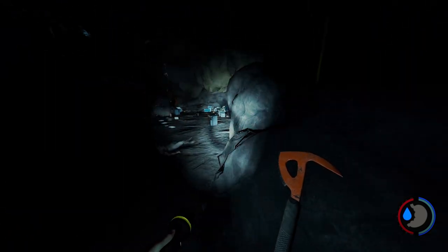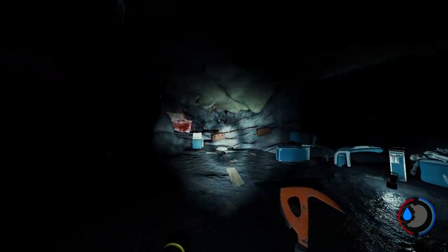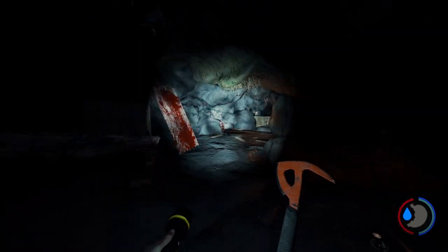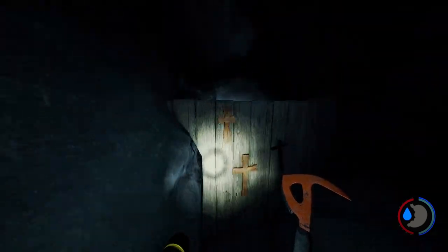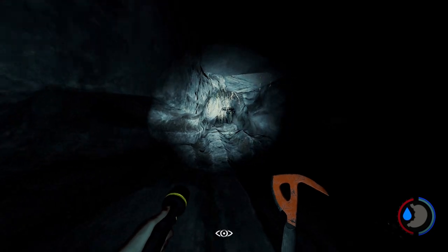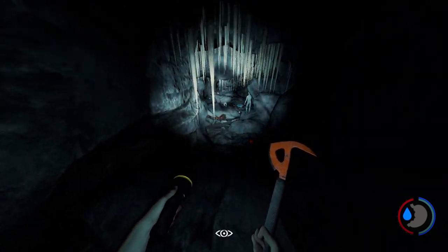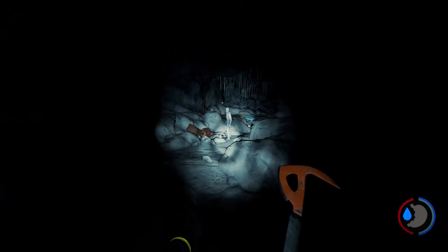Once you come down the rope, turn around and follow this down through here — through all the mess and all the blood and gore and loot. You want to come to this barrier and go ahead and break that down. Be careful, because through here there are two more cannibals you need to fight, and they are quite close to the hole so you might get a bit of a jump scare if you're not careful.